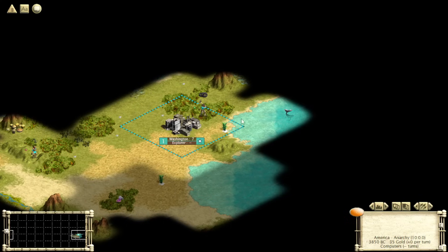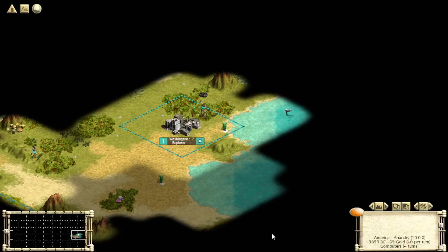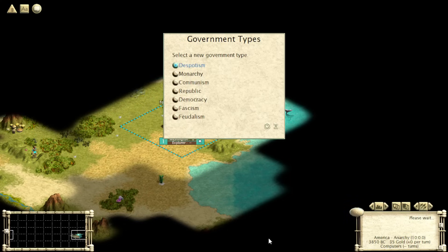Right now, democracy and fascism are actually super playable. Typically worker speed matters for almost nothing — it helps you rail faster, and usually you have all your tile improvements done by this point in a single player game. But since we're just beginning a modern/future start game, we have to do all of our tile improvements plus a bunch of chopping, so playing a government with fast workers is quite valuable. Fascism is basically a strictly buffed monarchy — the only downside is you lose population in your cities when you switch into it.